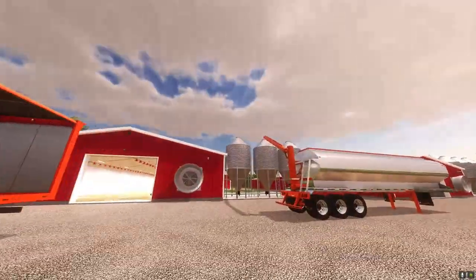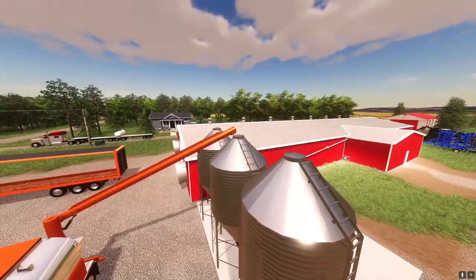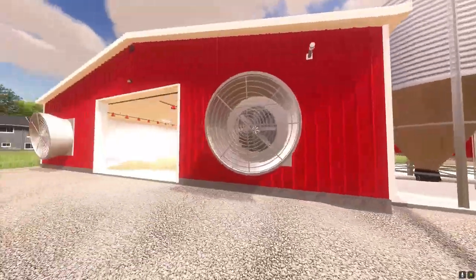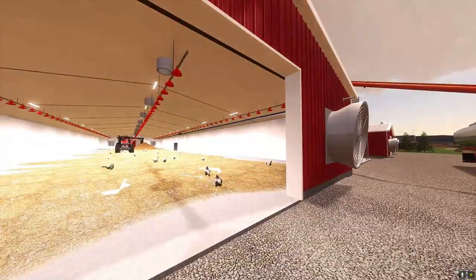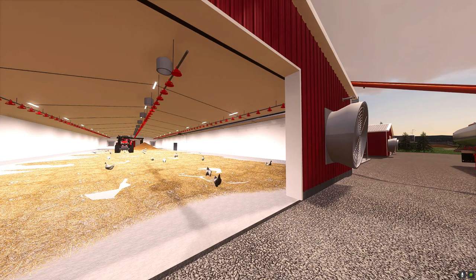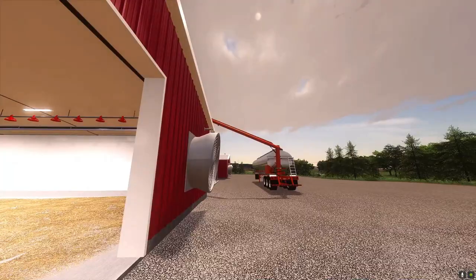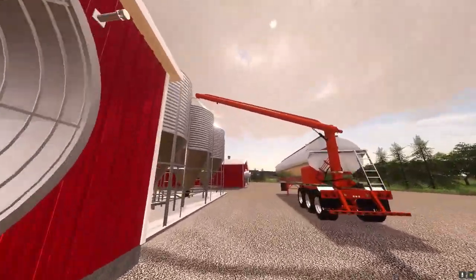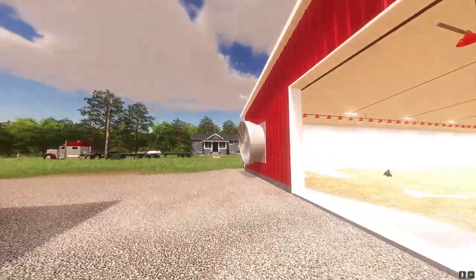The chickens take feed, so there's a feed trigger above these three bins. As long as you're in the vicinity of the bins it works. This barn holds 20k chickens and takes 500,000 liters of feed. Chickens are only nine days — basically one season. On Flint Hills they take wheat, barley, or high moisture corn. I didn't really want to bother putting chicken feed into the game even though it's in the shop menu — technically it's just wheat.